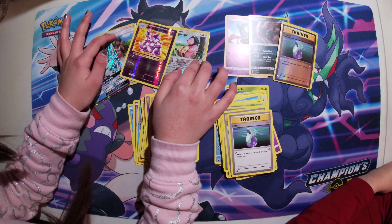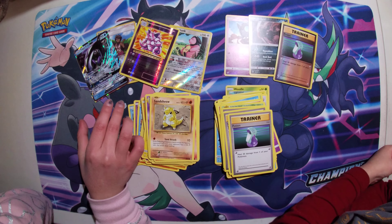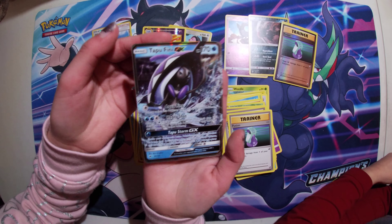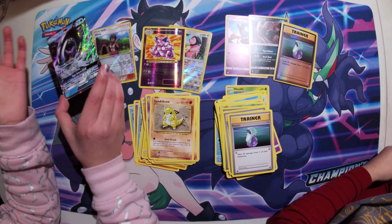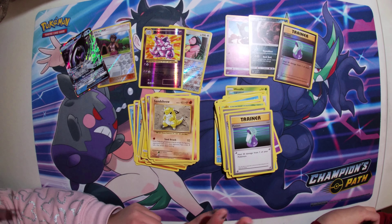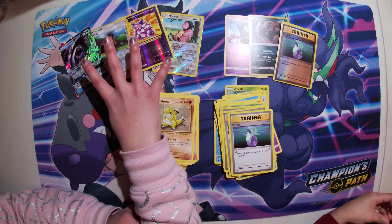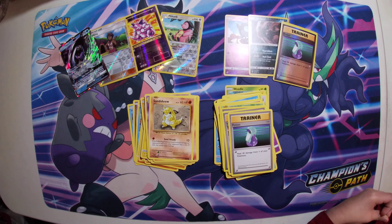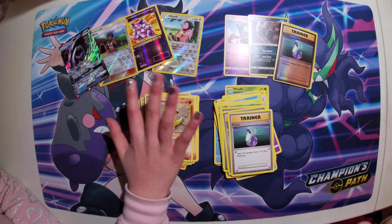Well, I guess Team Daddy won, with four, plus the Tapu Fini GX. Maybe get a 10 out of 10! And also Darkrai is a Legendary. They got three and then we got four, so I guess Team Daddy won. And that's what we all have for today. Bye! Bye! Bye!